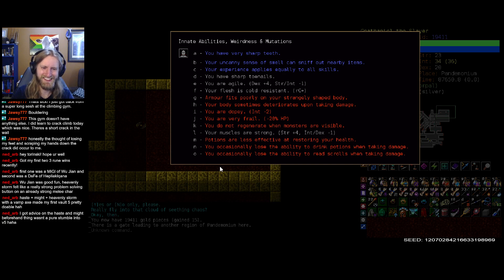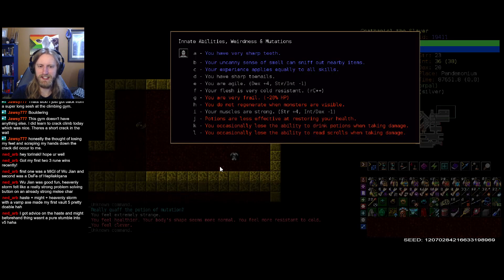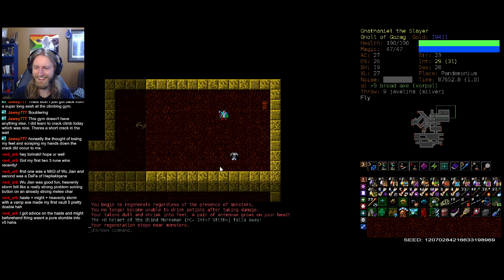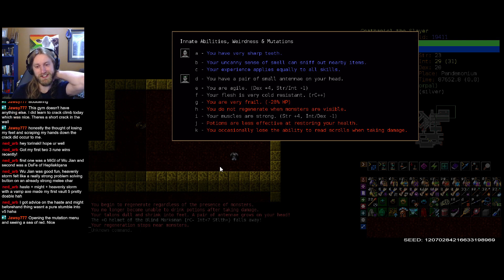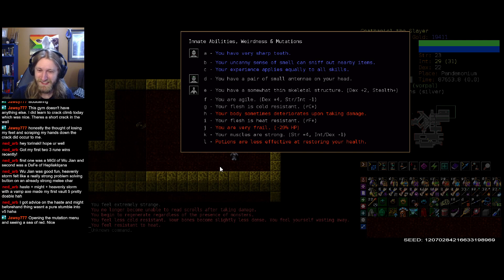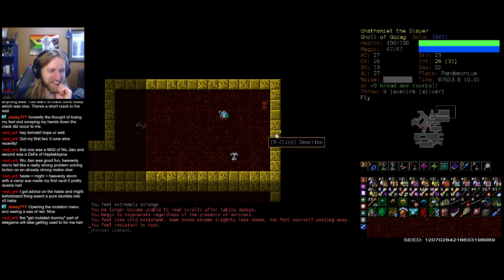Oh my gosh, look at all that red. Well, here goes — only five mutation potions. Body shape is normal, still very frail, we have two cult resistance. If I could get one of these potion or scroll-based mutations to back off, that would be nice. Regeneration stops near monsters again — still very frail. We lose the ability to read scrolls. One more time — still frail. Have fire resistance now though, plus all sorts of stat bonuses coming in. Potions are less effective — not great. 190 health. Opening the mutation menu and seeing a sea of red — love to see it. Just perfect.